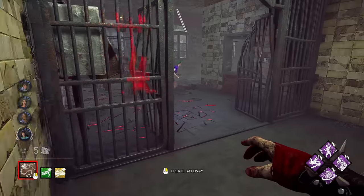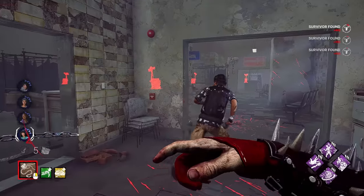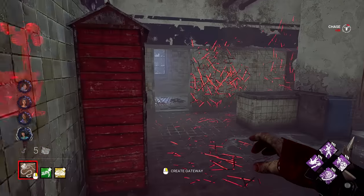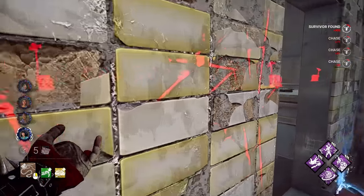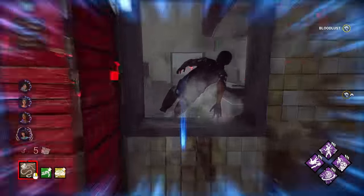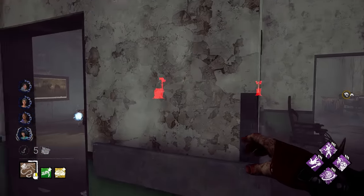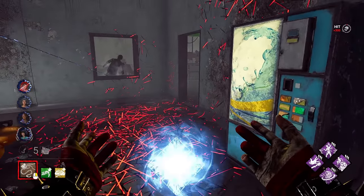We do have people here though — got two. There goes Sprint Burst. I thought I'd hit him on the end of Sprint Burst there. I should have been a little bit more patient on it. I might as well go for him real quick. That should give me a free first hit. I'll take that flashlight.